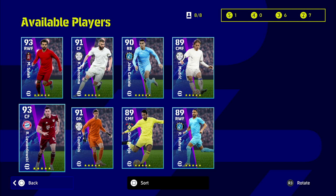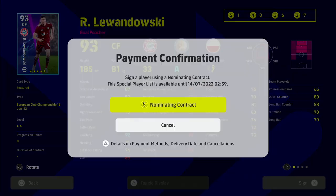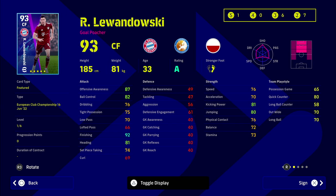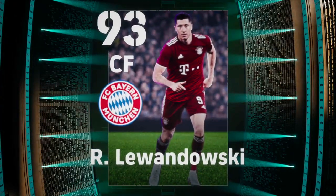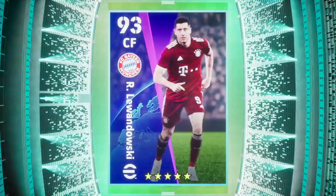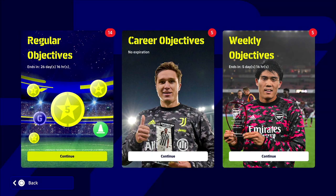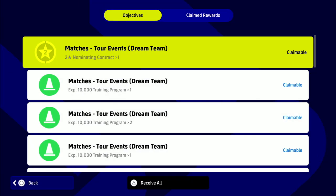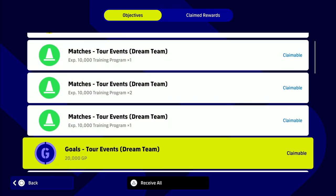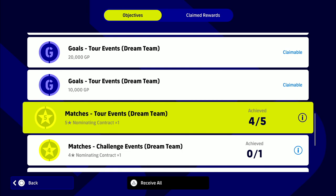To round it up: play five matches against the AI, go in and check the regular objectives, get your five-star nominating contract, go back out and buy whichever player you want. Apologies about my voice — I'm still sick so hopefully I'll be back to normal soon. Let me know if this helped you guys out, don't forget to subscribe and share. A huge shout out to Shales for testing and double-testing this and sending some of the clips. It works as far as I know as of time of recording — let us know if you run into any difficulties in the comments. Just play your five matches, don't check anything until you've played five against the AI, then go into your regular objectives and it should be unlocked.